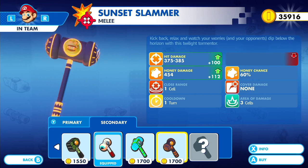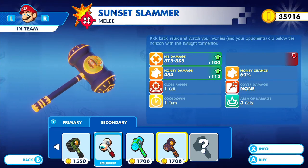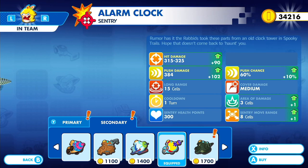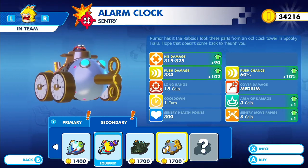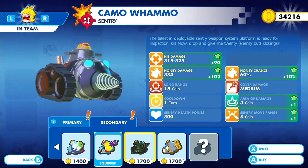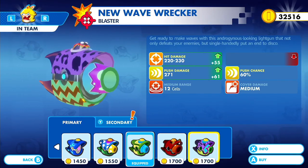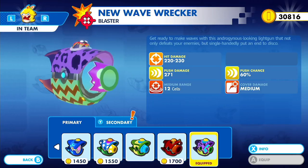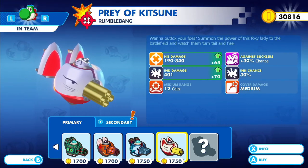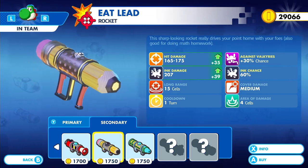There's an even higher tier of secondary weapons later. Now we have a hammer. For secondary weapons on Peach's side, looks like the move range has been increased as well as the damage. We'll give her push for now. Because I like Yoshi a lot, I'm gonna give him his weapon next — he's gonna exclusively have ink since he's been doing really well with that.